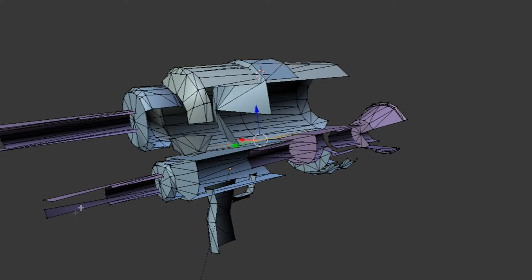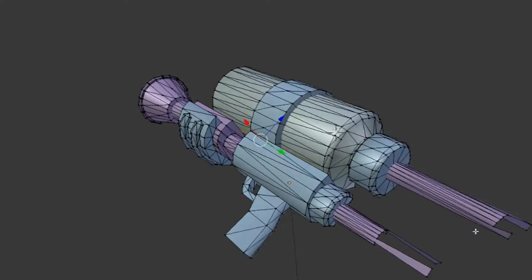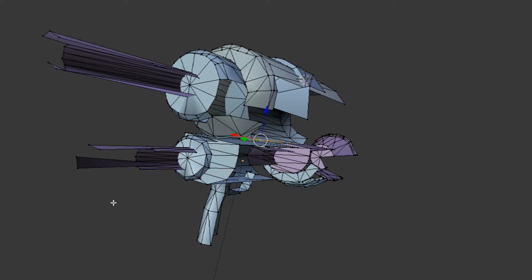By the way, if you were wondering, every 3D model you see is made out of triangles. Even characters like Mario or Inklings are made out of triangles in their games. And that's what I did to remove parts of this weapon — I removed the triangles you won't ever see in the game.